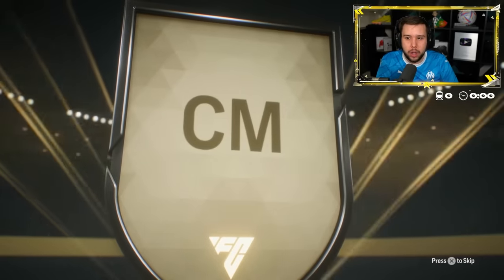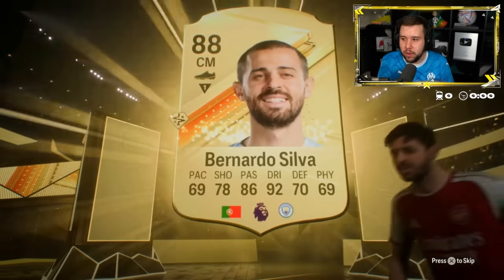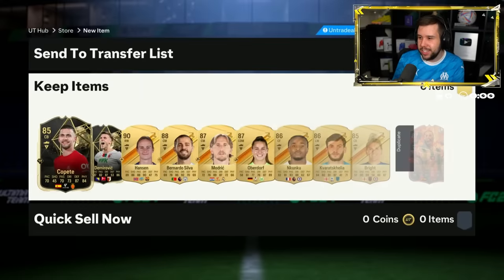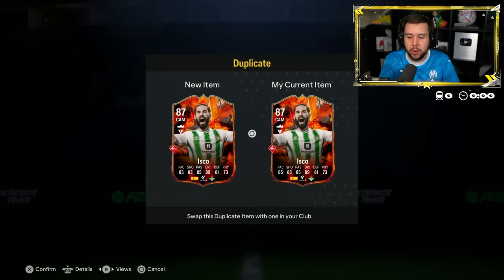Which Evo can you put in? You can put any one that is upgraded - any showdown plus, as they call it. Anyone like that you can throw into the new Evo. Bernardo Silva with Hanson. We see Isco as the only promo card in the entire thing, and also two informs as well.